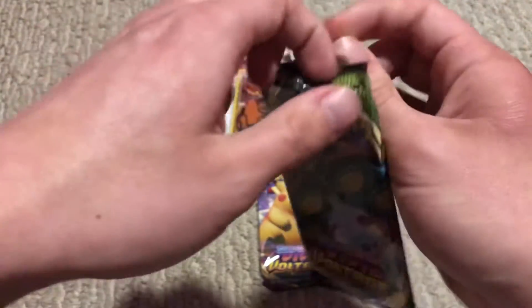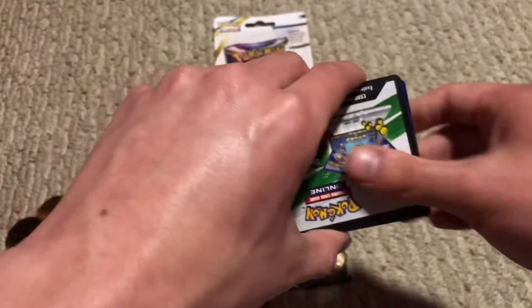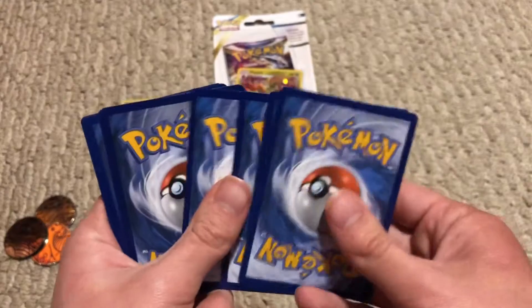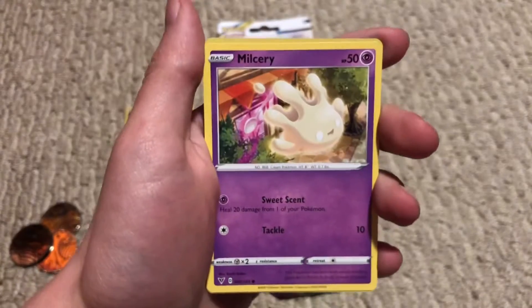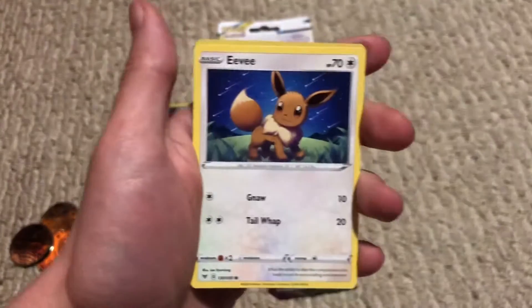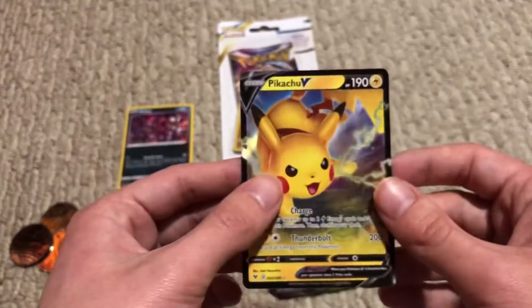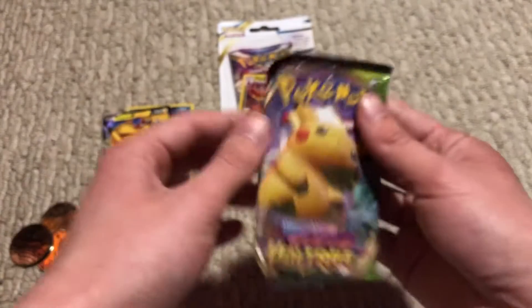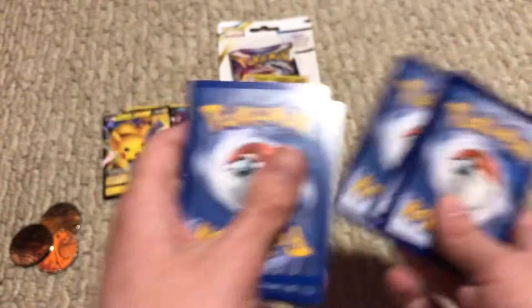There we go! White code, let's get it. Water Energy, Excadrill, Nuzleaf, Opal, Blitzle, Blitzle, Milcery, Skitty, Trubbish, Eevee, Mighty, Reverse — and a Pikachu V! Very nice. I just need the VMAX — Pikachu VMAX. I'm pretty sure it's my first Pikachu out of Vivid Voltage because I don't think there's a basic Pikachu in this set.